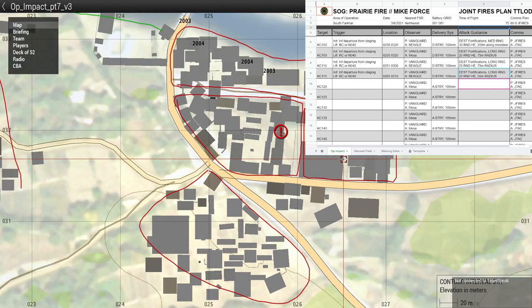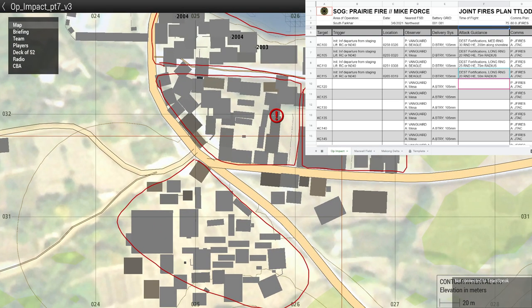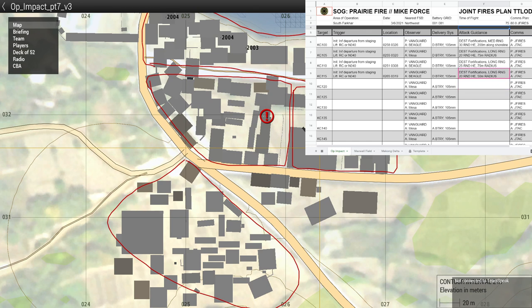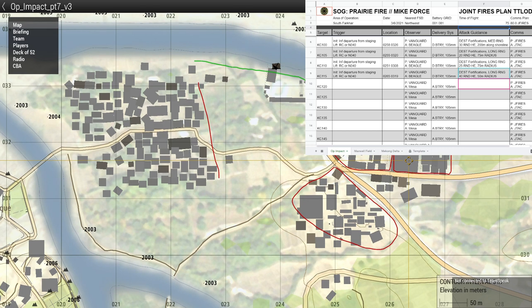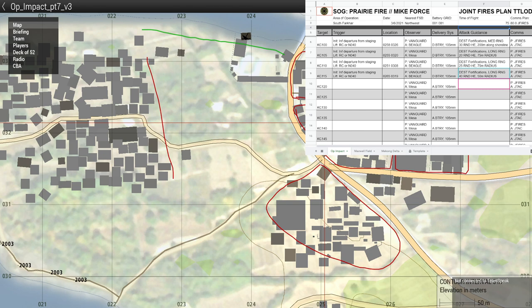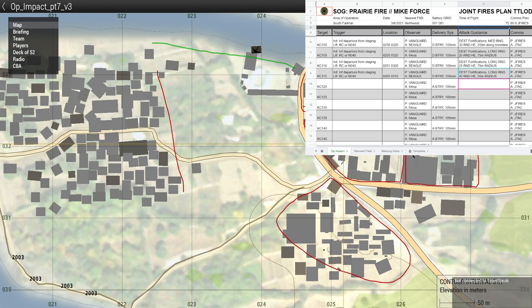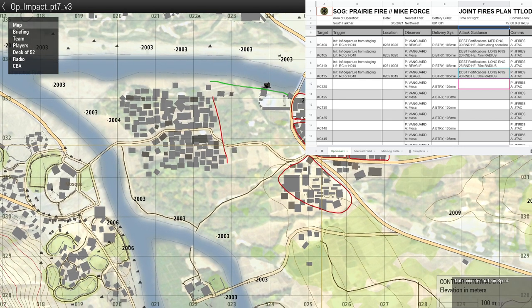One thing worth noting: I think that construction building was loaded insanely. Very heavily loaded — updated to 40 rounds HE, good with that. Every building along the road had between two to six guys minimum — it appeared they were lined up to fire upon the MSR. It's almost like they were regarding it as a kill zone. And then the entire shoreline was heavy.